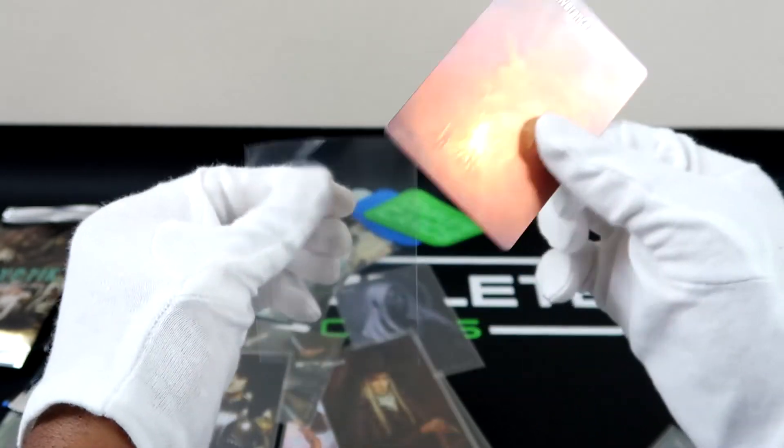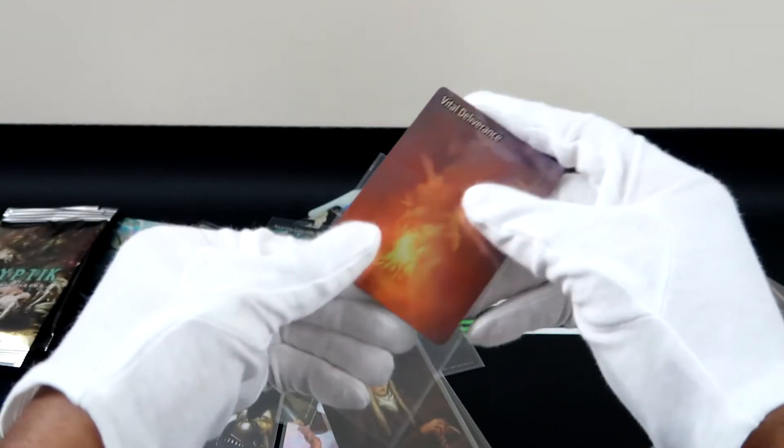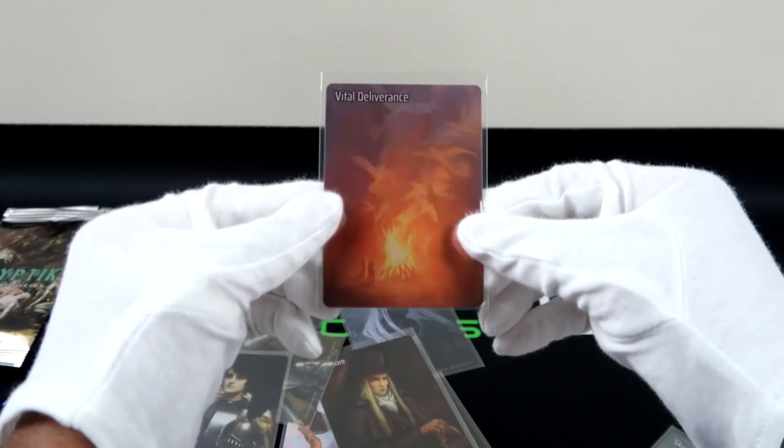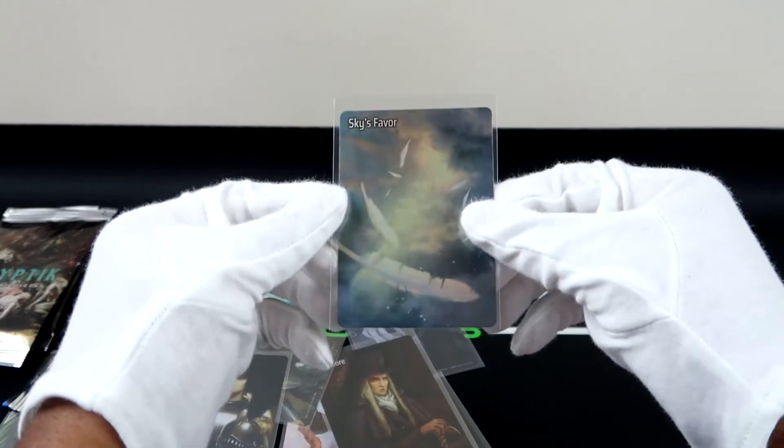Yeah, take a look at the back. So this is the name Cryptic — I'm sure you saw that on the back already. The foil on the whole card really pops. If you want to check them out, I will put their socials in the description.